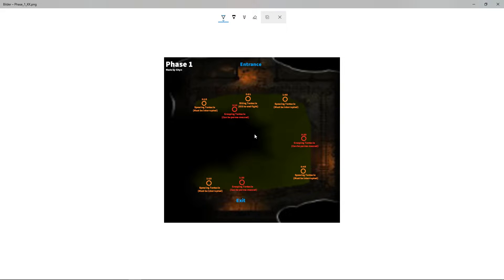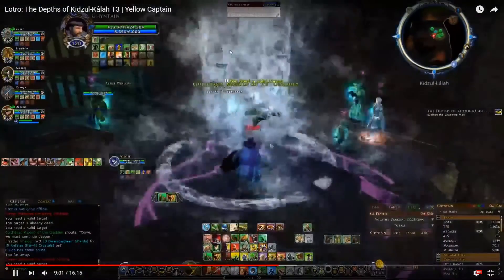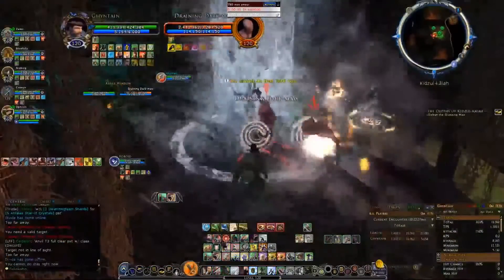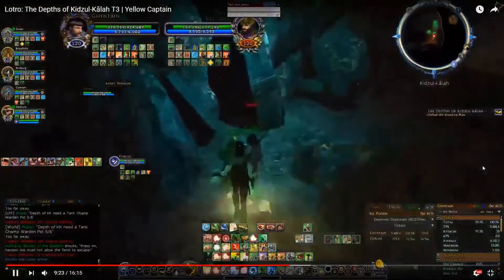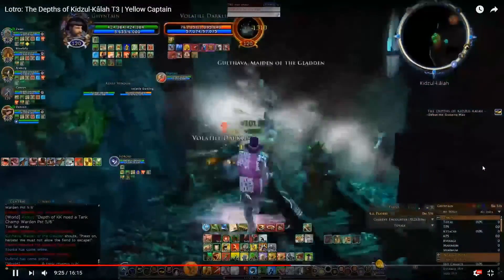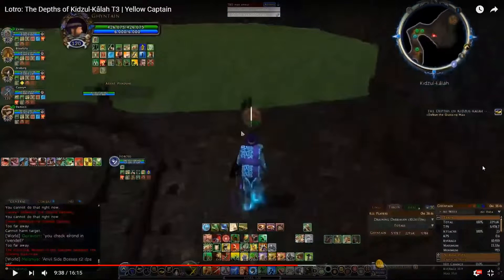Once phase 1 is done, the Grasping Maw goes underwater and you move through the exit. You enter a little room with adds — the darklings and darkmaws I showed you earlier. Watch your bleed so they don't tier up too much. Once all the adds are killed, you can move further. The water sinks and you move down. At this part, if you have a minstrel go yellow, and if you have a captain go red, so you can do pre-buffs before starting phase 2. Be careful not to kill the darklings too fast. Go through the tunnels, kill the adds — when the last adds die, the minstrel can do anthems, the red cappy can throw a banner and do cappy buffs, then switch back to your other lines and start phase 2.